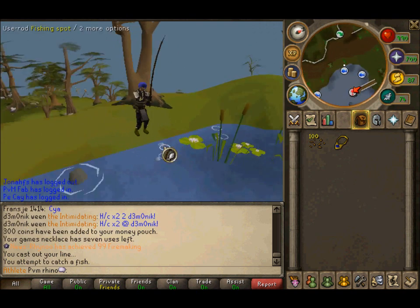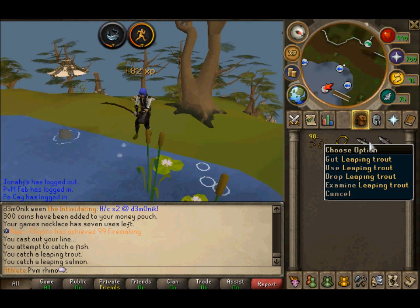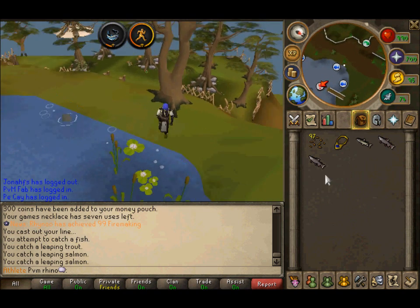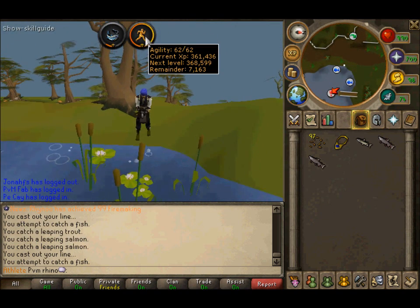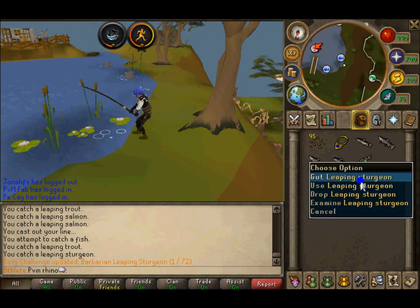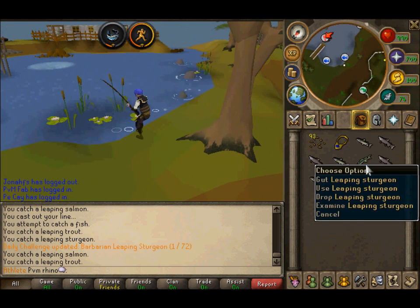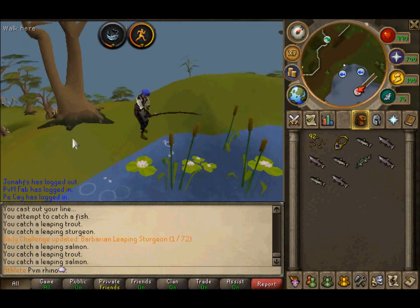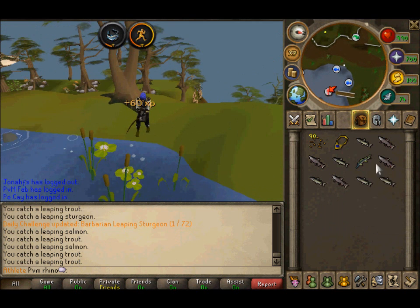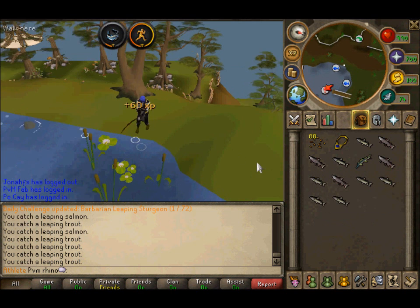So you do this, and you should catch like... there's another spot somewhere. There you go. Just keep fishing, keep them in your inventory, just keep them, or just bank it or something. Once every while you'll get a Leaping one.